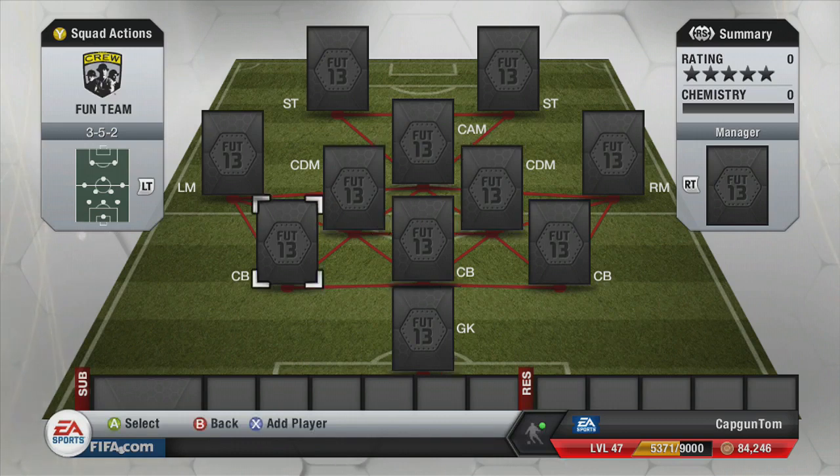So here we go. You can see we are in the 3-5-2 formation and we're going to be putting in some skillers. Now it is all silver, and I do really enjoy silver. I hate golds — it's just so boring and so predictable. All you play is Bundesliga sweat teams, and I just can't stand it. I like to come up against interesting teams and play different people with different tactics.